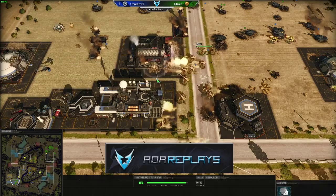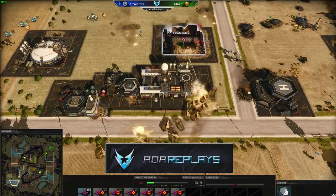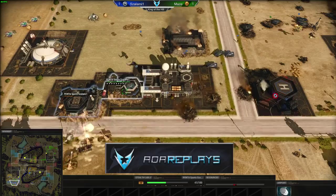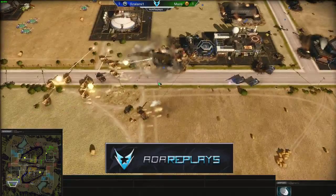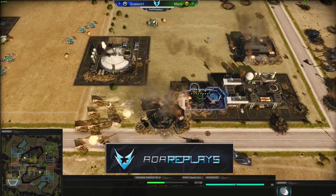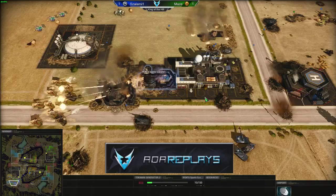The prototype bay is almost going down — he's focusing it down. Now he needs to focus down the Tokamak Reactor. Don't stand too close or you blow your own units up. Instead he's focusing on the Stealth Lab, which is pretty weird — the Stealth Lab would just go down if he took out the Tokamak. It goes down now — 60 health, 50, 40. The automatics are almost in range. He just sold it — so close, so clutch.